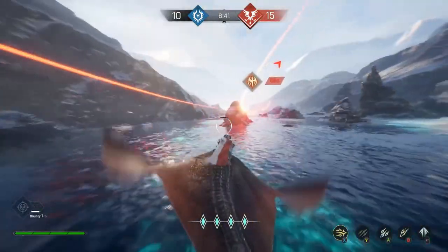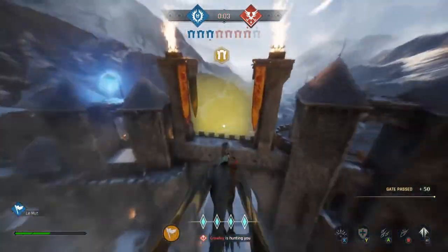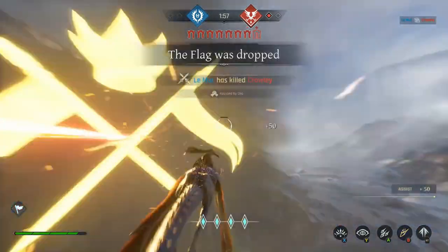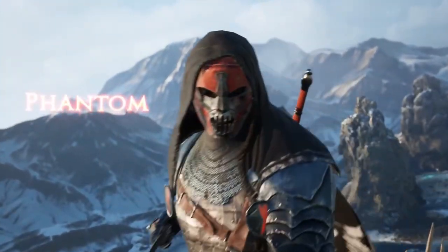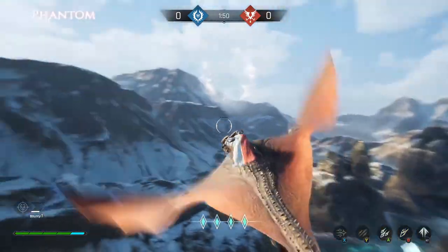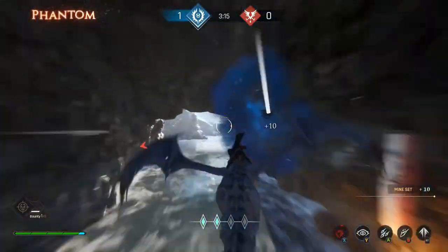I expect more game types, maps, and classes will be available upon the full release. Speaking of classes, the early access version has three playable classes, all with a distinct power as well as two additional abilities you can choose between depending on your strategy. The Phantom can cloak in an instant to escape a chase or set up a kill, and you can use the Phantom's blast ability to disrupt an enemy's movement or set up an explosive trap with the mine.